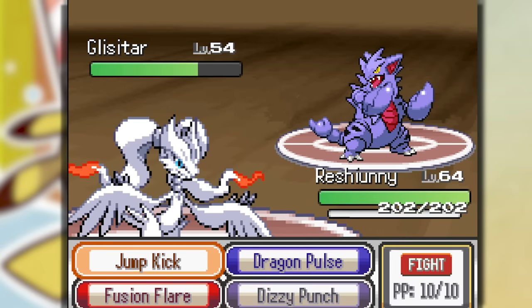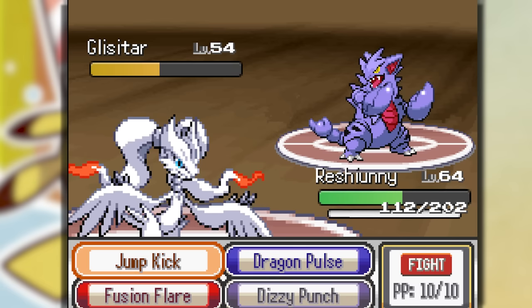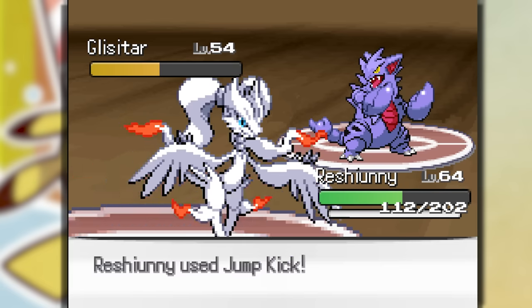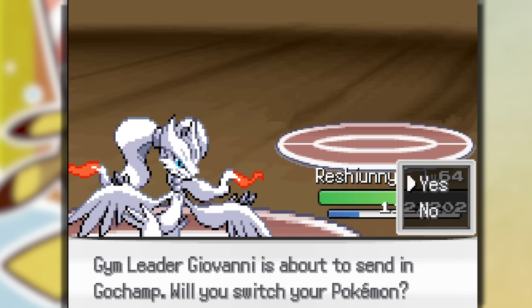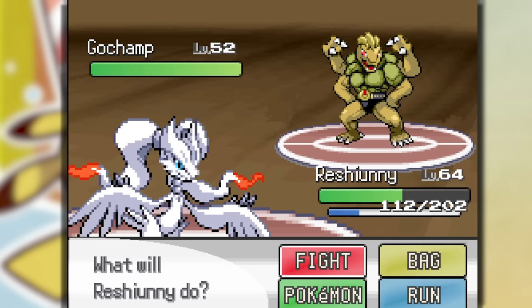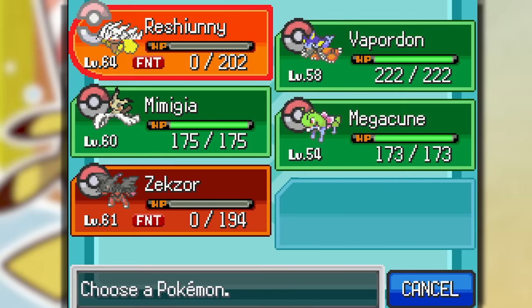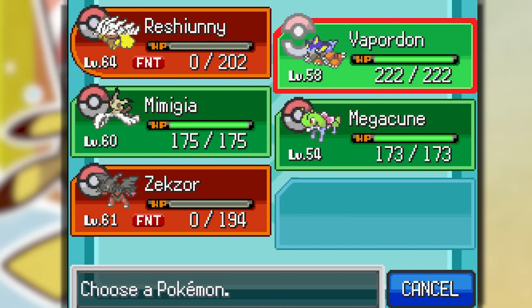Send out Roshuni — could be a Dark or Rock type, I have no idea. Let's use Dizzy Punch and Earthquake almost takes me out. Roshuni looks so cursed. Let's Jump Kick and take it out. Garchamp comes out — let's Dragon Pulse, doing half HP. But it takes me out in one hit with Dynamic Punch. Megacoon — you have to be faster than this. Let's use Magical Leaf — nice, that's super effective.